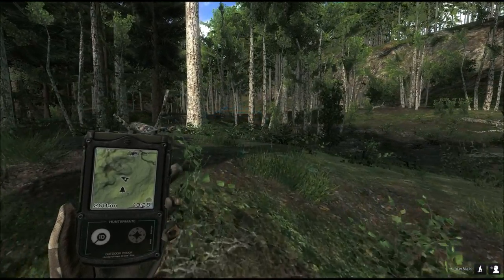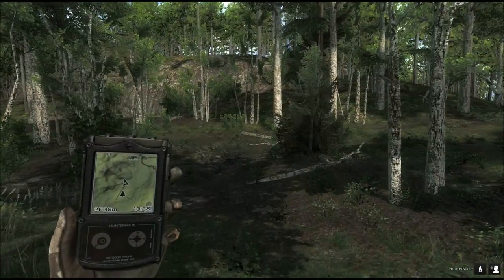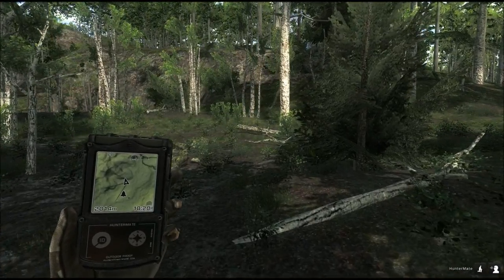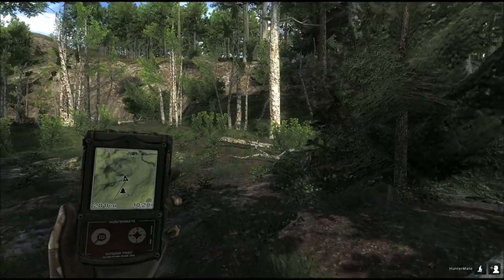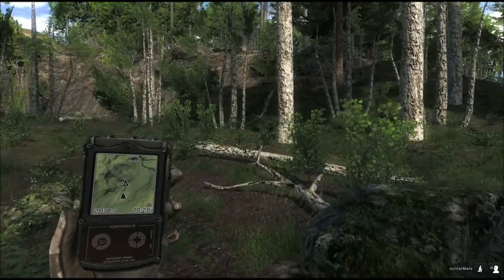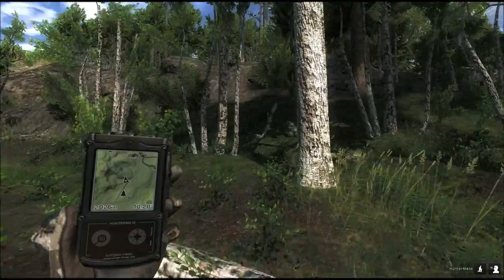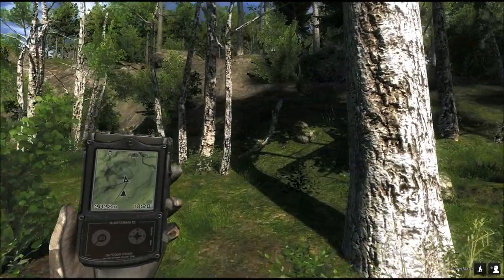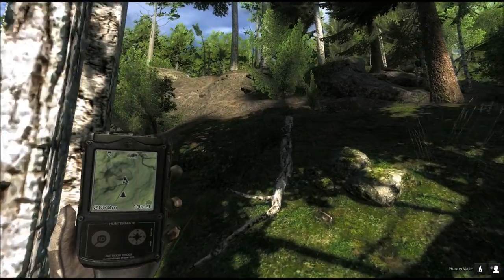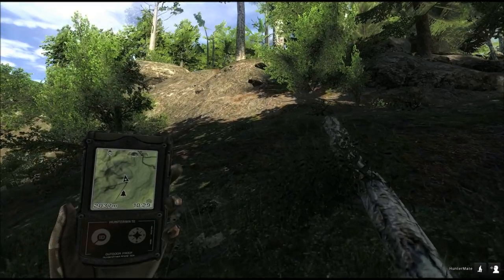A little side note about coyotes: when you start a hunt, the game simulates the animals roaming around. They originate somewhere on the map and then move around, and this ensures that you have a completely different game every time. It really works — it's not just a theory. I've done hundreds, probably thousands of hunts, and it really works. If you do 10 hunts here, every single hunt will be different.